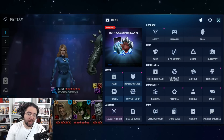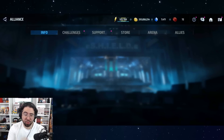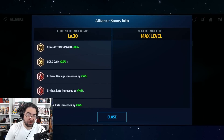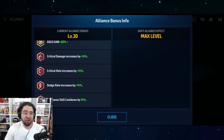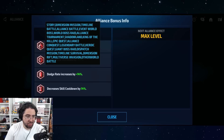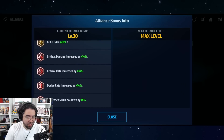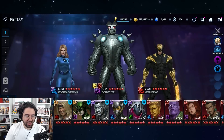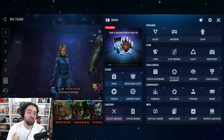You can also get stats from your alliance — this is super important and often overlooked. I always recommend players join a level 30 alliance. You can see the buffs you get: 14% crit damage, 14% crit rate, 14% dodge, and 14% skill cooldown — huge bonuses from being in a level 30 alliance. These numbers will go down as the alliance level decreases, so you want to be as close to level 30 as possible, or grind your alliance up to 30 to get those stats as soon as possible.